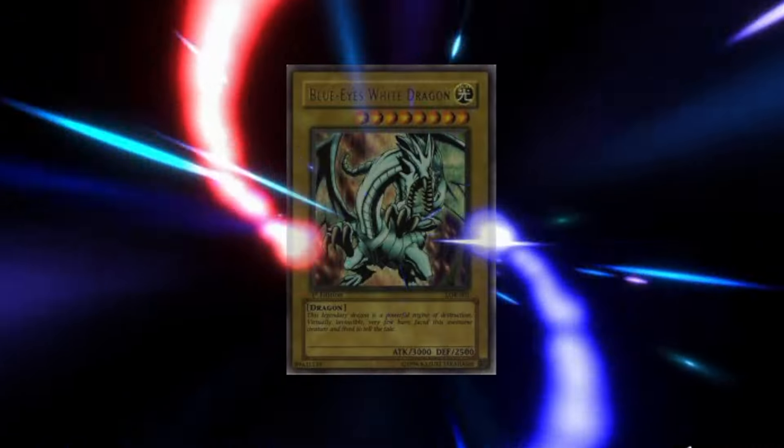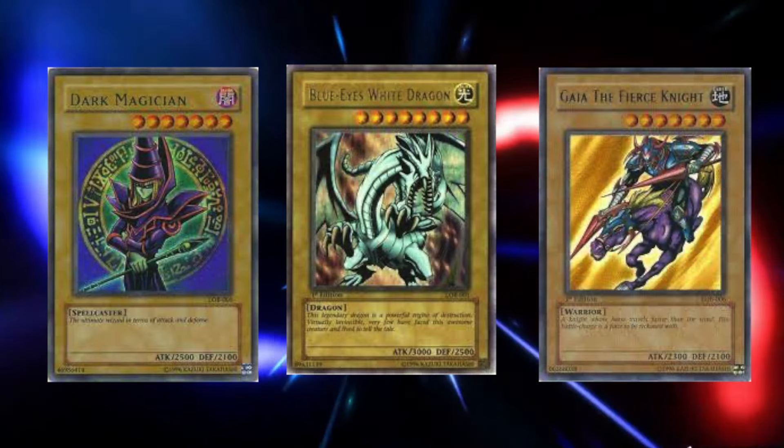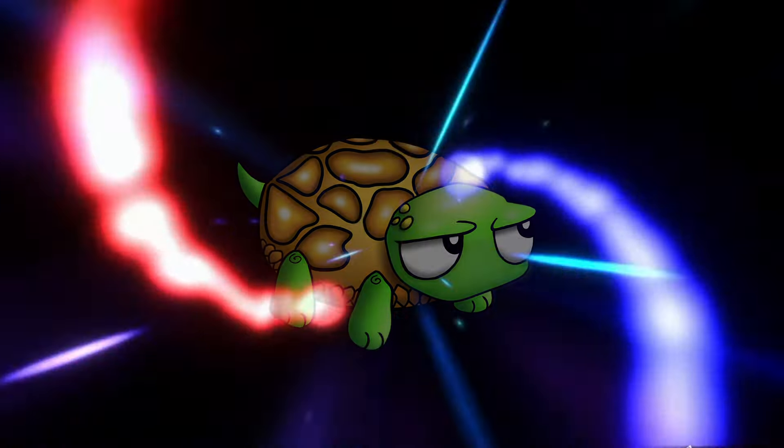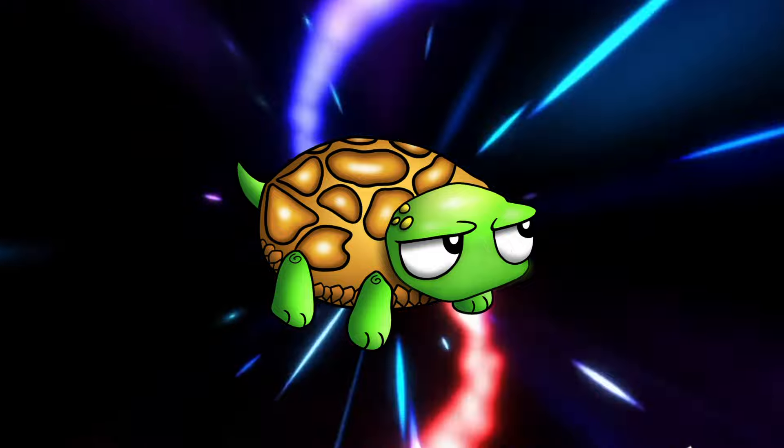Up until this point, most monsters from Legend of Blue-Eyes White Dragon had awful stats. With the exception of Blue-Eyes himself and a select few, the rest of the monsters were all over the place, and we kind of just threw what we had in the decks. With Starter Deck Yugi and Kaiba, players started to min-max cards and play three of as many as they could get their hands on.